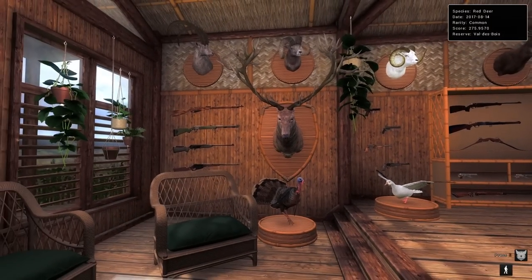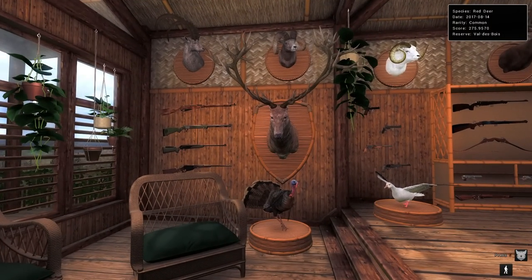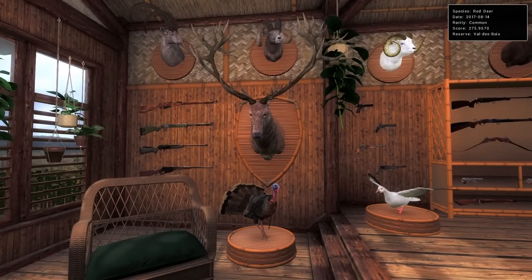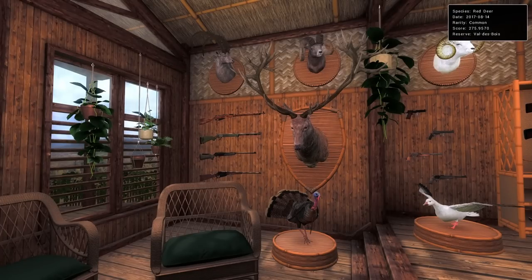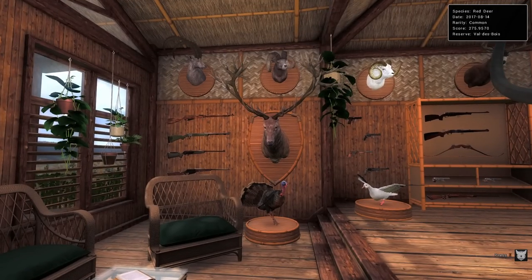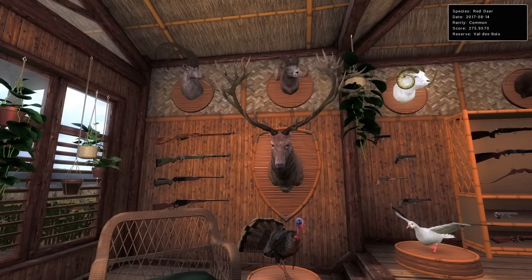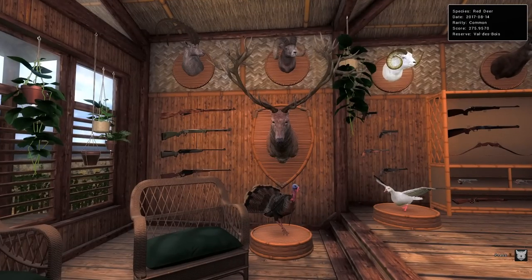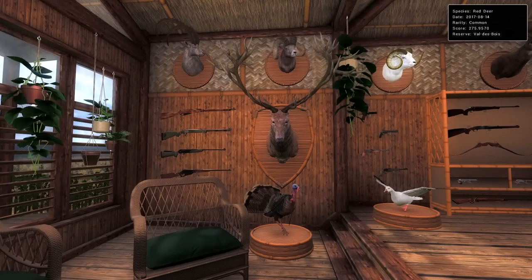Right above that we have one of the original editions — a 275.9 red deer. When I say this lodge is five years in the making, originally some of these trophies were placed in the first lodge that came out. Some of the original trophies got moved into this one as it became the main trophies lodge. Because this was shot in August of 2017, I can be pretty confident this was Hunt specifically trying to get a trophy for the lodge, and I'd say we succeeded.